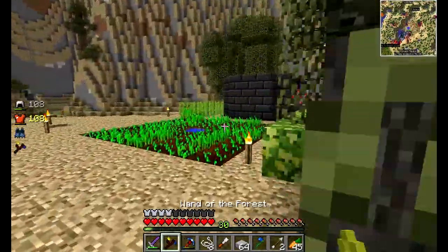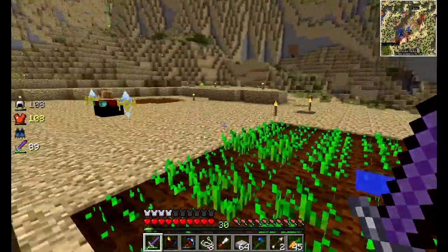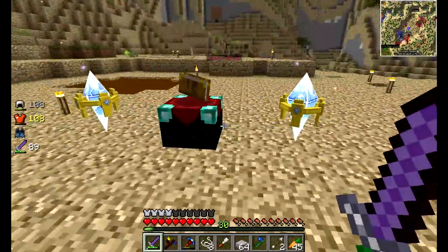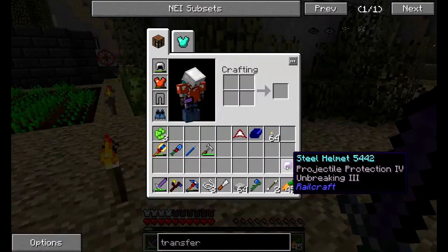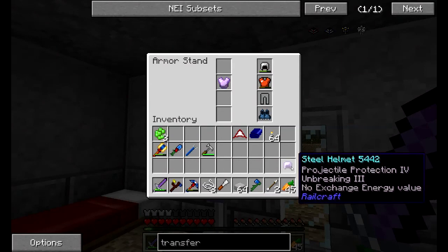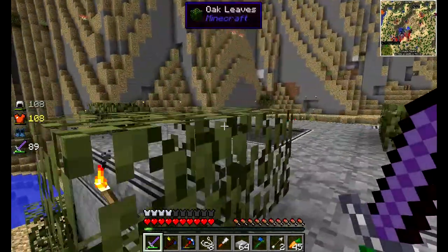Welcome back, guys — episode 4 of my single player series. I've been working on a better armor set and I just hit level 30. I got projectile protection and unbreaking. By the way, I said I was going to save the steel stuff to melt it down, but I tried and it doesn't seem to work even though it's fully repaired.